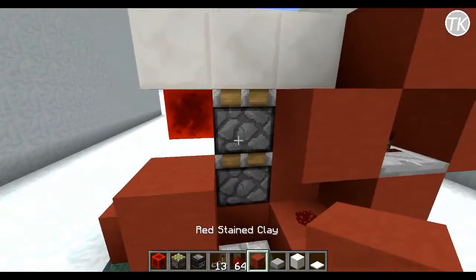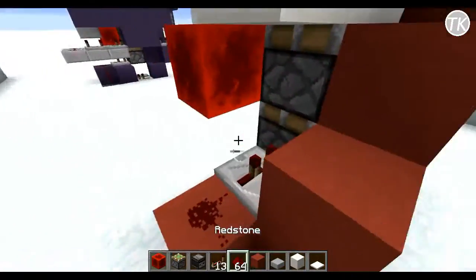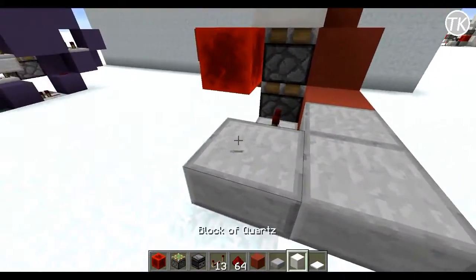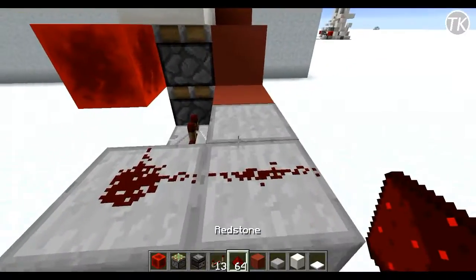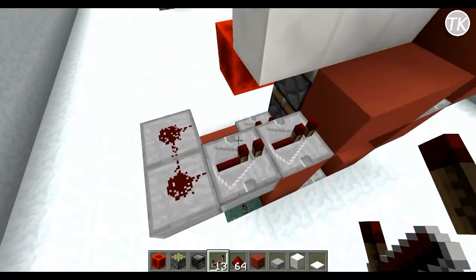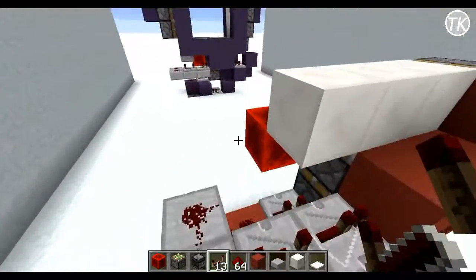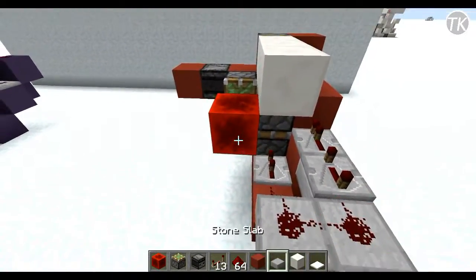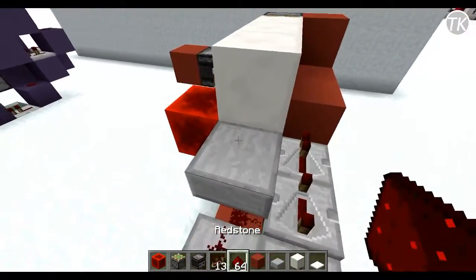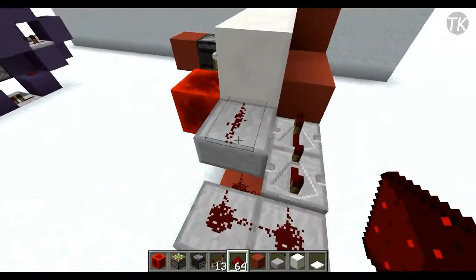Place a block up, a block over there, then half slabs going around — three to be exact. Place two pieces of redstone dust and then two repeaters, with the first one set to four ticks. Place a half slab over here, break that half slab, and then have redstone dust going up into that block.